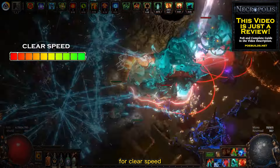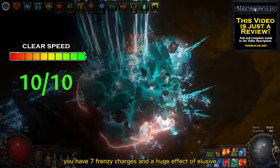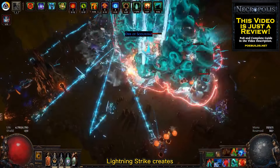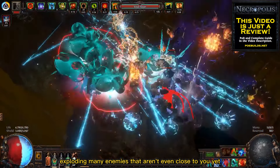For clear speed I'll give this one 10 out of 10. As mentioned before, you have frenzy charges and a huge effect of Elusive that grants this build a lot of movement speed. Besides that, Lightning Strike creates many projectiles that run on the floor, exploding many enemies that aren't even close to you yet.